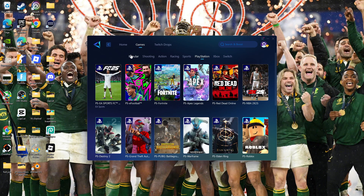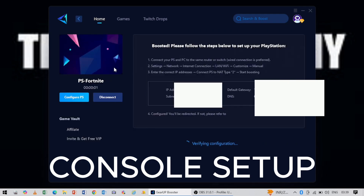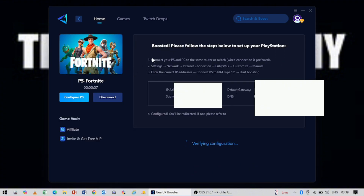We're just going to do PC in this video, but it's literally the same for console — the difference is you just have to choose console games. So let's select Fortnite and you want it to say 'Boost.' It will then give you instructions to follow to set up your PlayStation. First, they say connect your PlayStation and PC to the same router, which most of you will likely have done already. Just remember, you need to do this on a laptop or PC while your PlayStation is on.